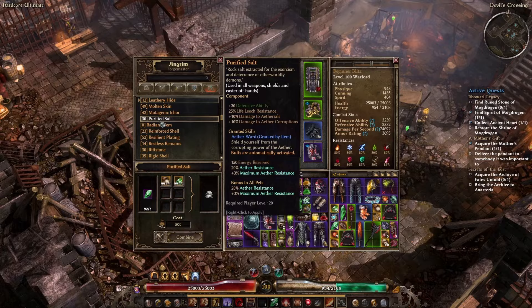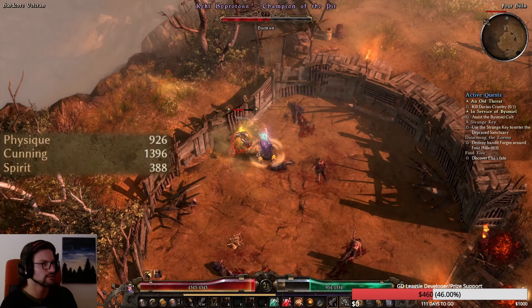For attributes, make sure to put as many points into Spirit as you need for rings, as many points into Physique as you need to wear your armor, and put all other points into Cunning.